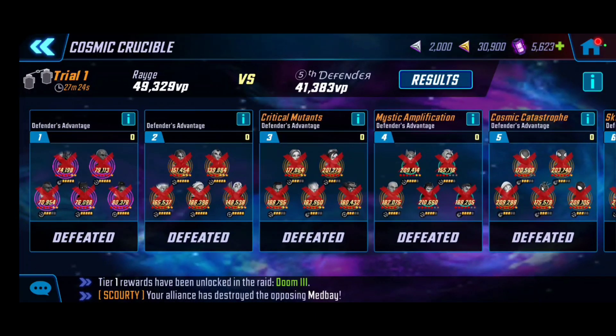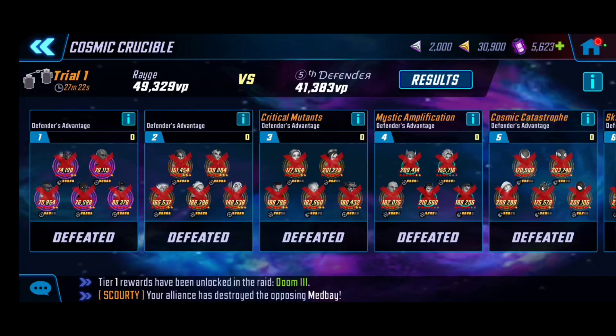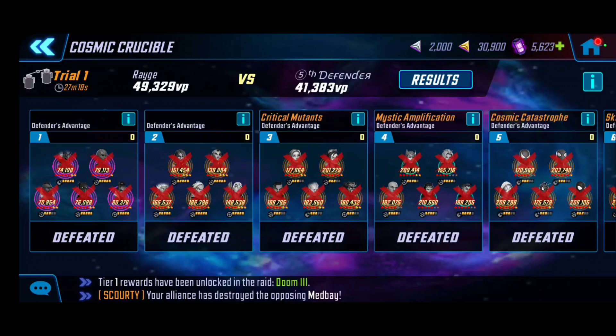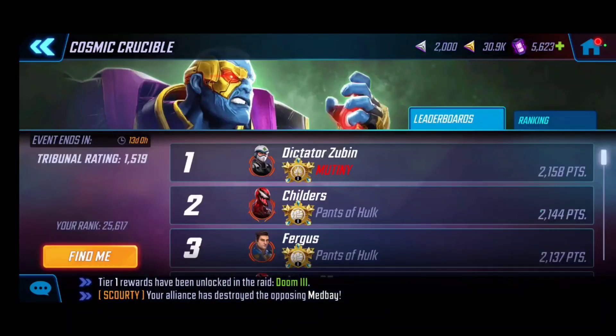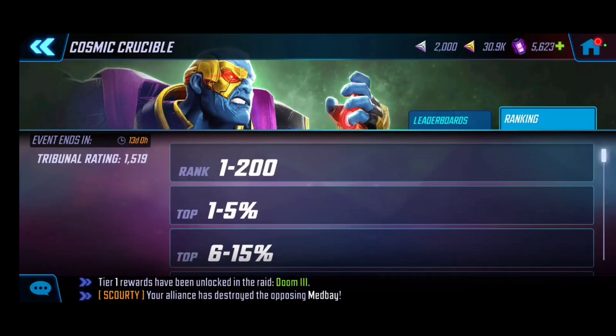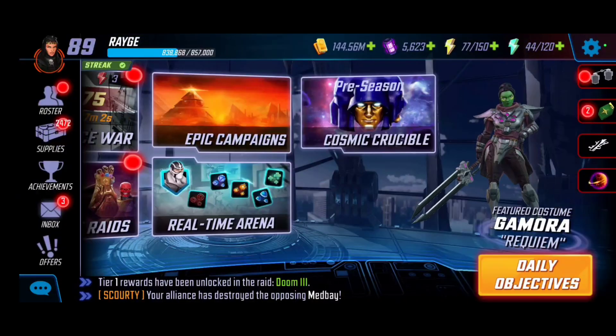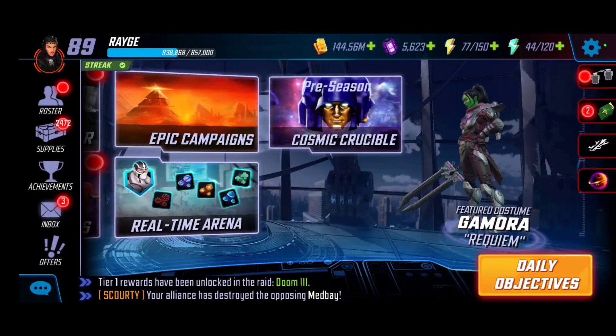The only defense team that survived from my side was the Astonishing X-Men with Rogue — good food for thought. Right now I'm in the 1500 zone for Tribunal rating, so I'm still fairly mediocre, slowly progressing while capitalizing on the iso8 blue level four rewards. Hope this helps and gives you a sense of the alignment — thanks as always and I'll see you guys in the next one.